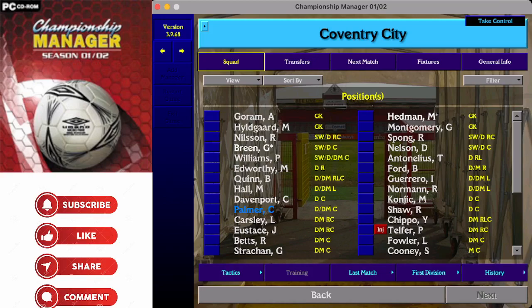Coventry City - another big club going through hard times. 1987 FA Cup winners, and there are some big names in there: Hadji, Andy Gorram, Gary Breen, Carlton Palmer - all out on loan.